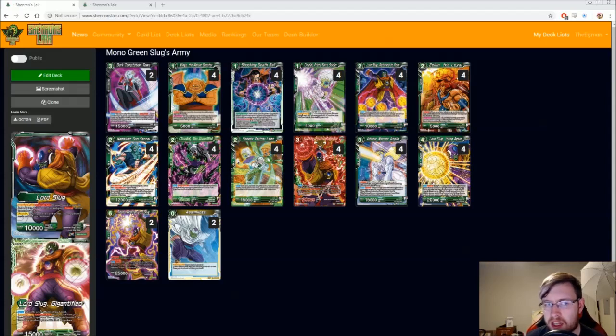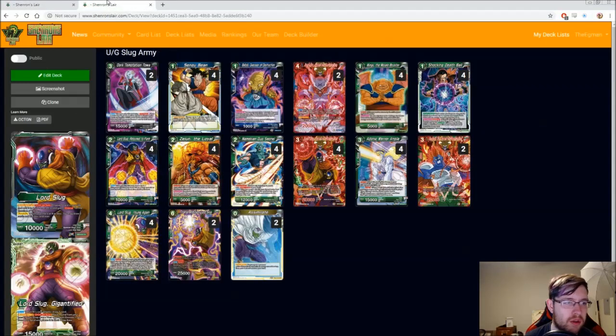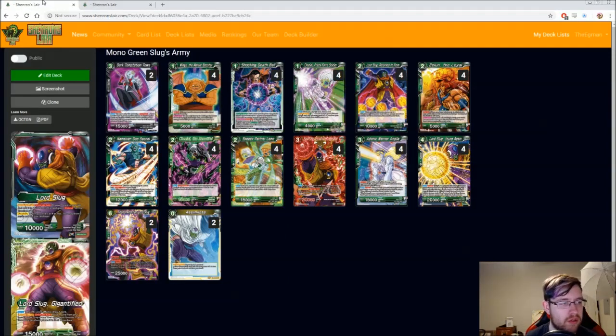Hey everyone, Eggman here with another deck profile — or should I say another two deck profiles? I made a Slug Armies deck at the beginning of the set six reveals when the Slug stuff came out, and now that there's been more stuff I want to add, I'm making a second revision. There are two ways to do it: one is a more mono green version, and the other is more of a blue Agent of Destruction feel. Both are really cool and pretty viable, but let's start with the mono green version.